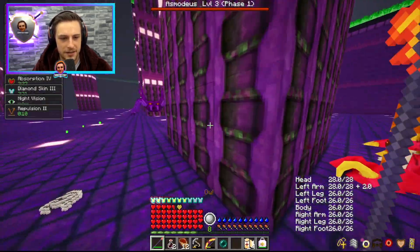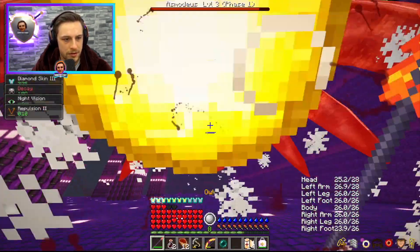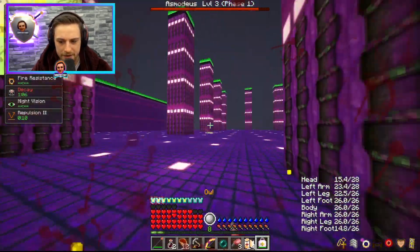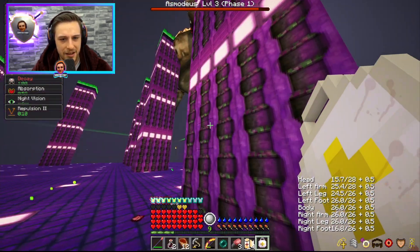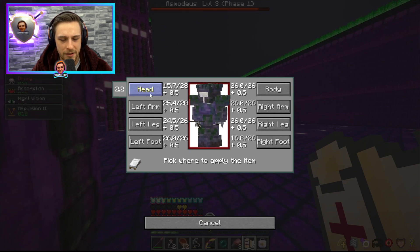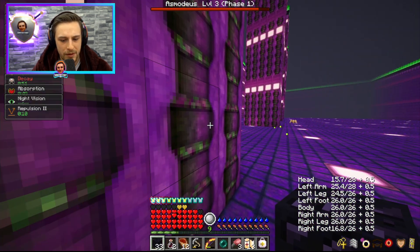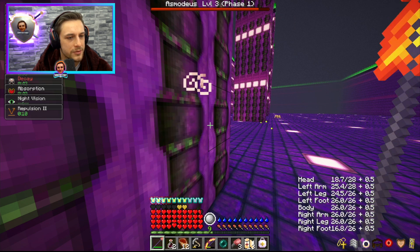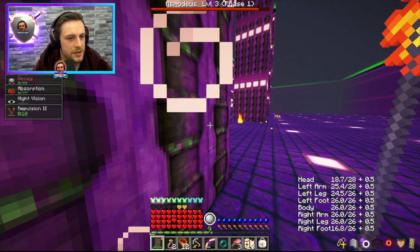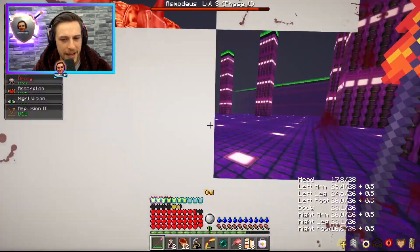Oh, is it this attack? Hit me with it — that didn't seem to strip any of our buffs either. Hmm, I'm curious then. What attack is it that strips the buffs? Seems quite inconsistent. Let's get in to get some damage done. Okay, there we lost buffs. So is it some kind of quasi-melee attack? I'm really unsure. What did we lose? We've lost the rejuvenation, we lost the regeneration, we lost the resistance — well, one level of the resistance. We still have the strength. I'm super confused on the exact mechanics of this.